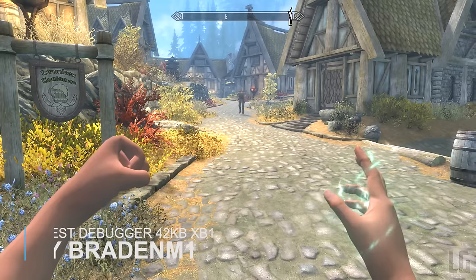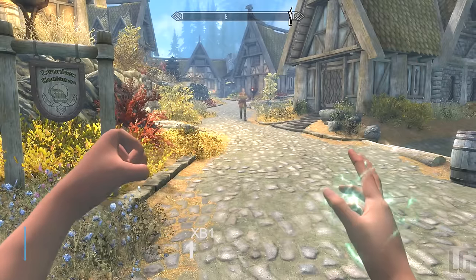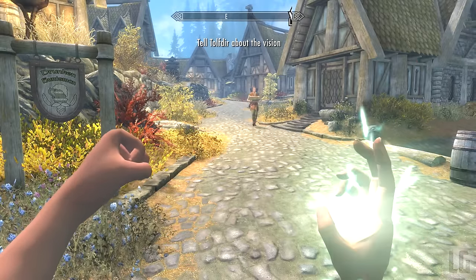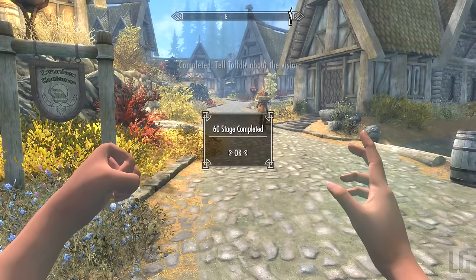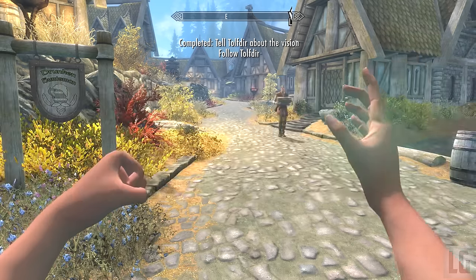Our first mod of the day is called Quest Debugger. This mod is a very useful and handy one for anyone who's having any issues with any quests. With the mod you can now restart a section of a quest, complete an entire quest, and other quest-related things. When you get the mod installed you will get a book telling you exactly how the mod works, although it can be a bit confusing.